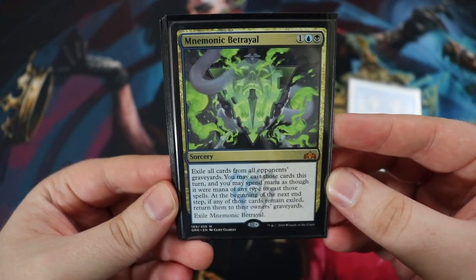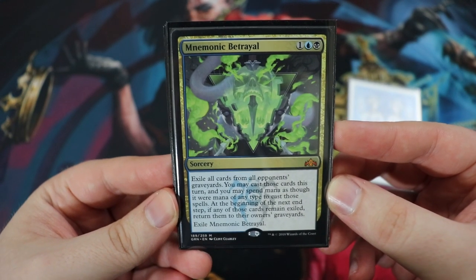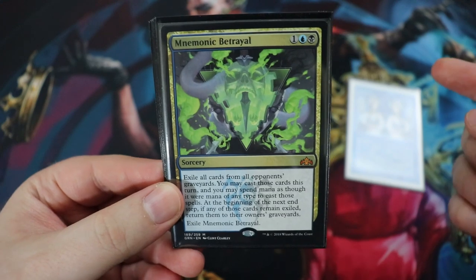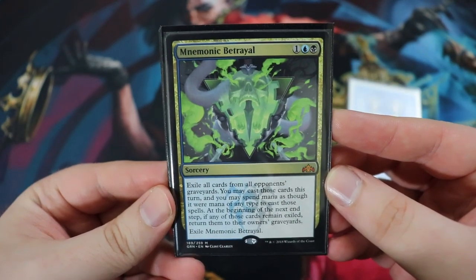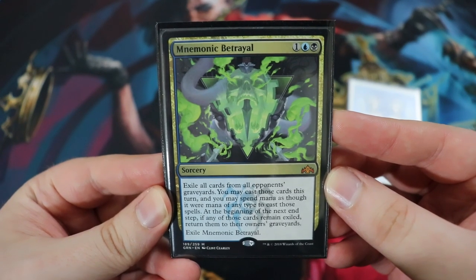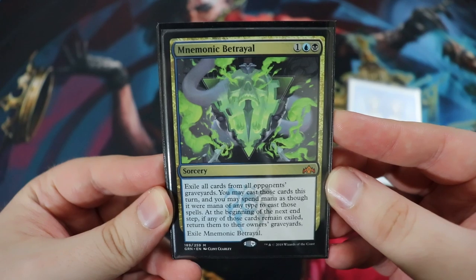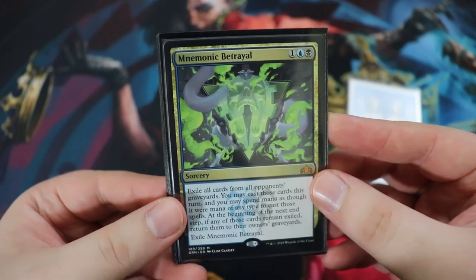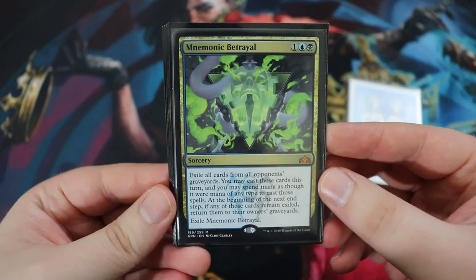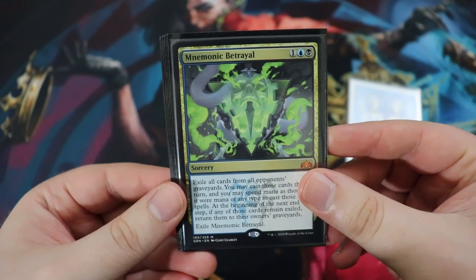Next is Mnemonic Betrayal - I always call it 'Johnny Mnemonic Betrayal.' It's a three-drop sorcery for one of any, blue, and black. It's basically Yawgmoth's Will but for your opponents instead of yourself. It says exile all cards from all opponents' graveyards - you may cast those cards this turn, spending mana as though it were mana of any type. At the beginning of the next end step, if any cards remain exiled, return them to their owners' graveyards. Sen Triplets lets us cast from their hands; this lets us cast from their graveyards.